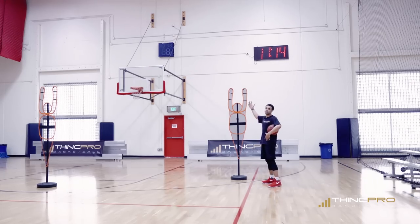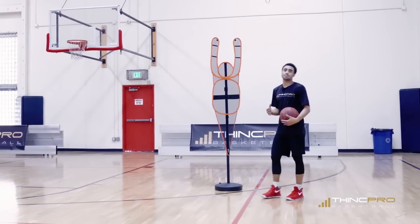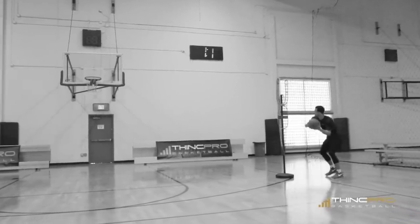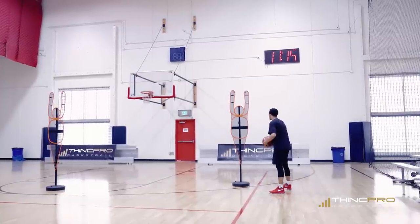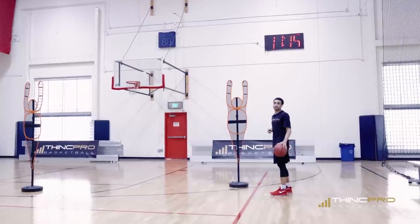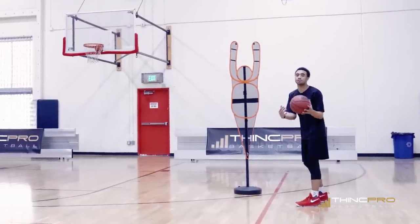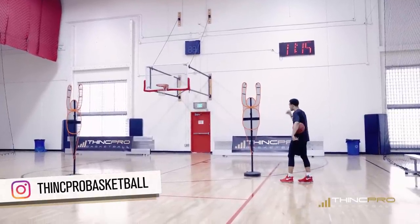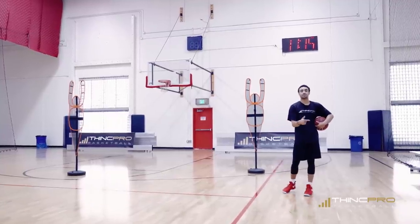If you see the defender's hand down low, use a high rip — rip over the top and extend past them. If their hand is up contesting the shot, use a low rip to create momentum and forward progress to get to the basket. So we're focusing on the rip series to get by your defender: hand low, go with a high rip; hand high, go with a low rip. After you've read the help defense and decided where to attack, you still have to get by your defender — so that's why the low and high rip are so important to get to the rim, pull up, or make a play for a teammate.